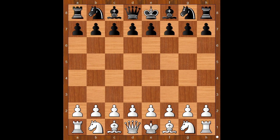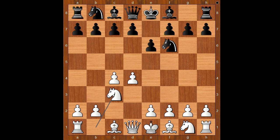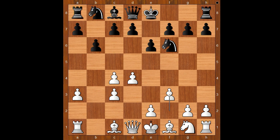Carlsen had the white pieces and he started with d4. Levon Aronian played Nf6, c4, e6, Nc3, Bb4 — the Nimzo-Indian Defense. a3, the Samisch variation. Bxc3, bxc3, b6, f3, Nc6, e4.